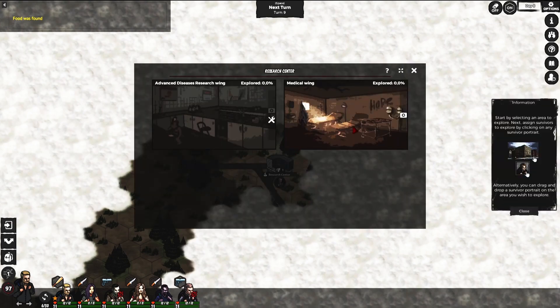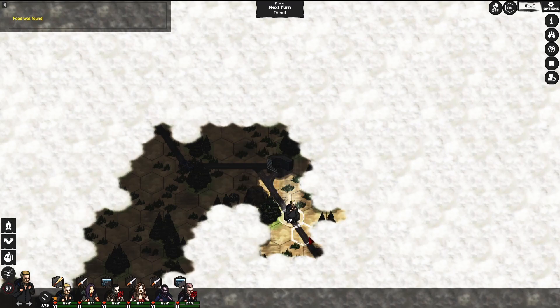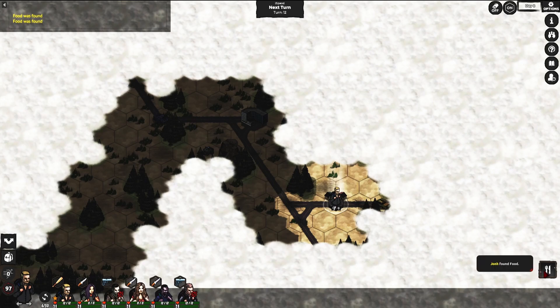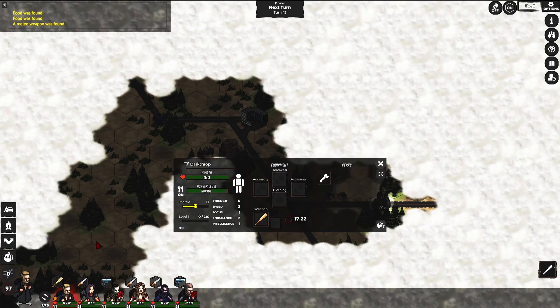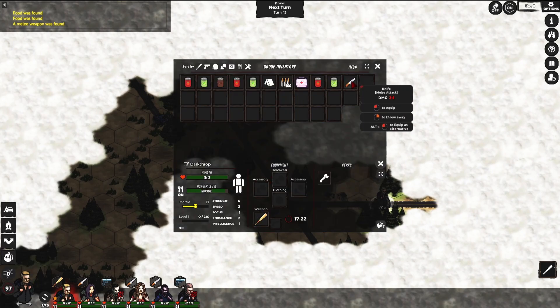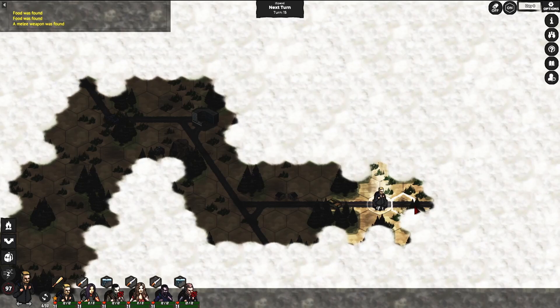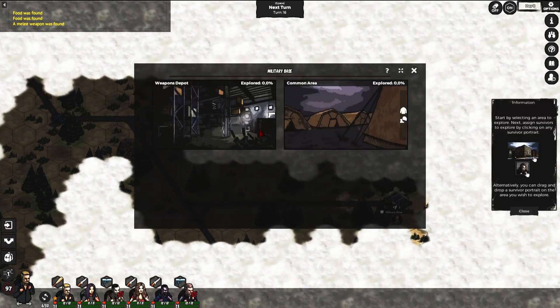Let's explore the research facility location — medicines, resources, and junk available. I don't really need anything right now; I'd like to find a city or a town. Oh, crossroads and some cabins — another food, that's good. And a car — let me see what weapon this is, another knife. Oh, a military base! That's going to be awesome. Let's go explore the military base.